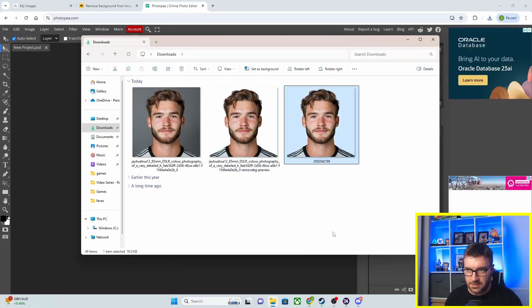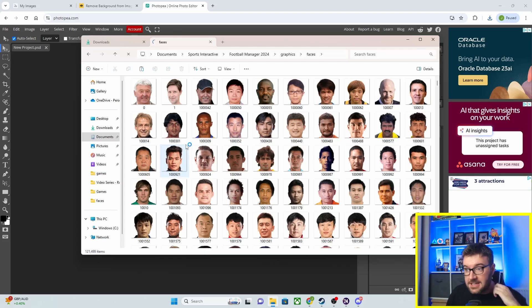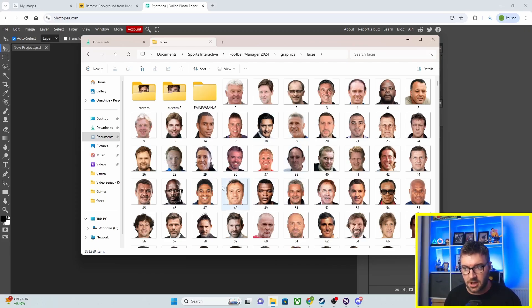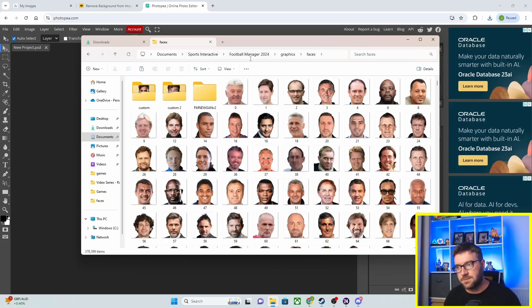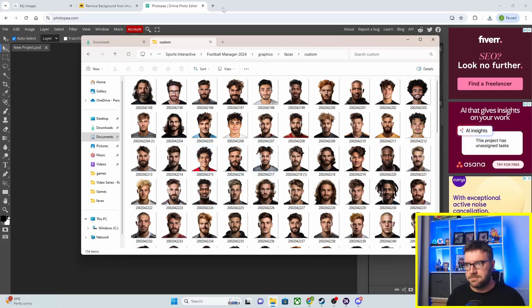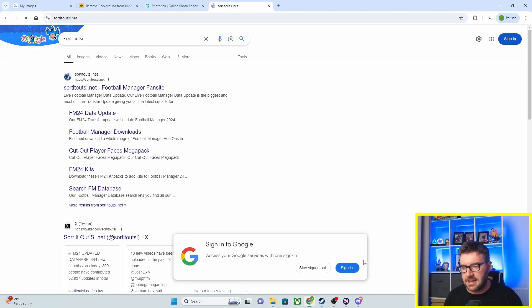Those of you who have a face pack installed in Football Manager will have these folders. You go to Documents > Sports Interactive > Football Manager 24 > Graphics > Faces. I've got some other custom ones inside. For my regen faces and pre-game faces, I've got a custom folder, so once we've gone into that, this is the next part.